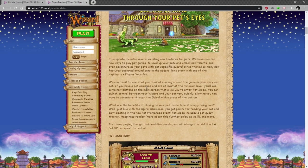Play as your pet — basically you can play as your pet. You can enter pet mode and switch control between your wizard and pet very quickly, allowing you new ways to adventure, so I'll definitely be checking that out.